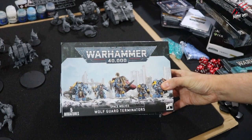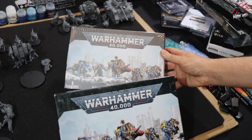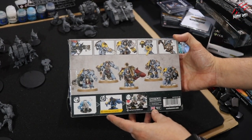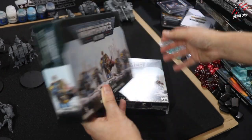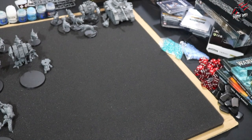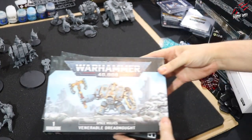Then I've got the Wolf Guard Terminators — these are awesome. I've got two boxes of five each. But you can also include a Wolf Guard Terminator in your regular packs of Blood Claws and Grey Hunters, so they can take a bit more punishment for that unit. I'm going to experiment with that and look at the tactics for it.